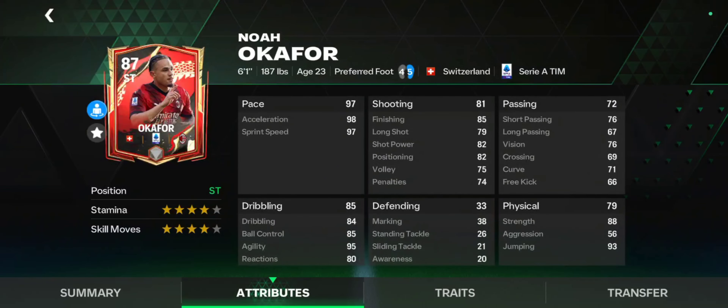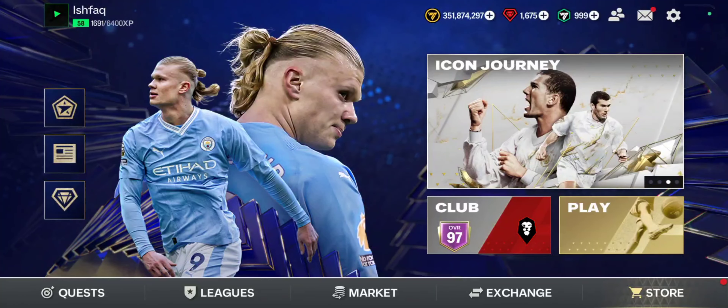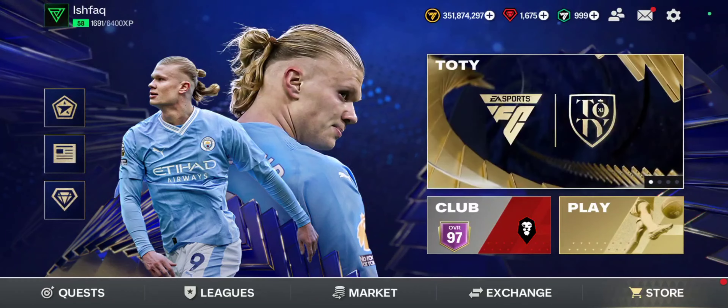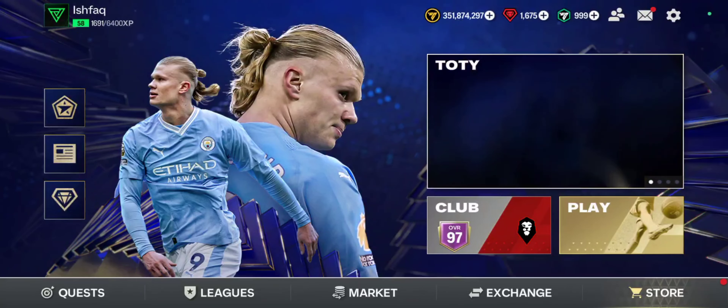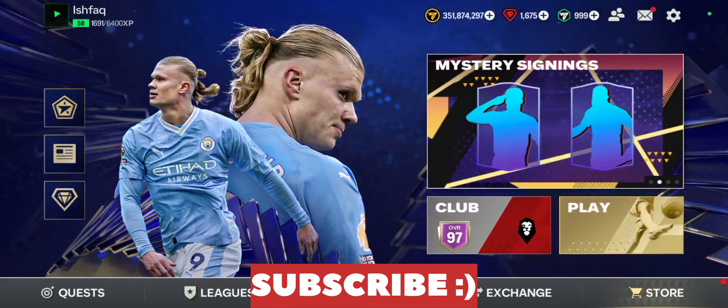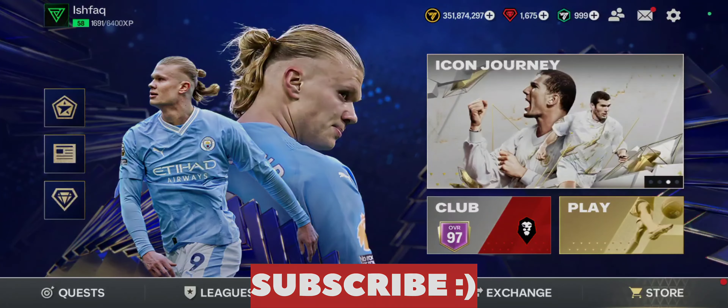Lastly, we have the recent addition Oka — I cannot say much about this card because I don't see many people using him and I haven't faced him, but stats-wise he looks very good, especially the pace. Those are the best strikers in FC Mobile as of now. If you don't like any of these options, just follow the must-have things in a striker that I mentioned earlier in this video and buy whoever you feel is good for you. That'll be it — smash like and subscribe if you haven't already, I'll see you guys in the next one, peace!